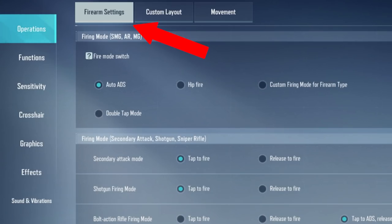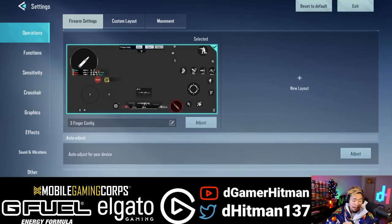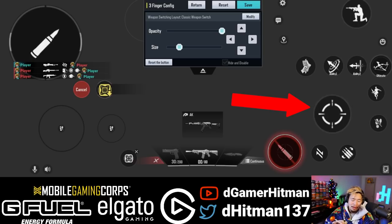For firearm settings, we decided to go with auto ADS. You can actually do hip fire as well — that basically means that when you hit the ADS button or the shoot button, you can ADS and shoot at the same time. But personally, I don't use it. Going to custom layout, you can actually have the HUD that you would like. There's a base HUD, a different HUD, and then the three-finger claw one, which is the one I'm currently using. I adjusted a few things. On the bottom right you can see the shoot and ADS button where you can aim and shoot at the same time — I personally don't like using that. I much rather ADS with the ADS button on the right side.